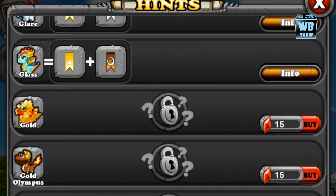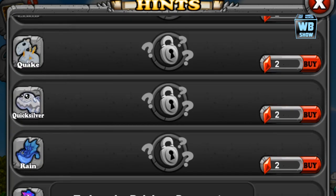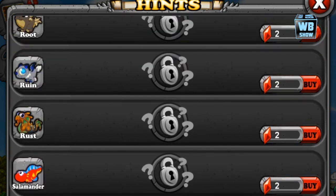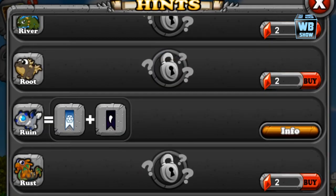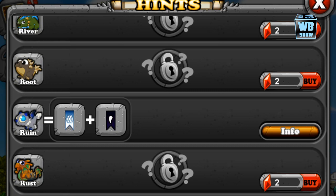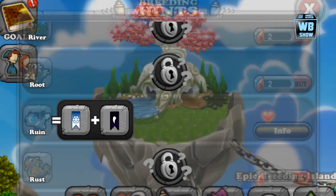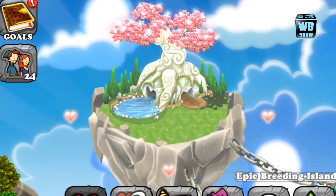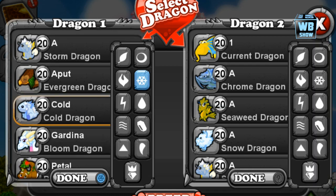The ruined dragon should be in the R section, which should be down there somewhere. Here is the ruined dragon — pretty simple combination: an element of dark and cold. I just wanted to make the confirmation video so anybody having doubts won't have doubts anymore. You just need to use the cold element and dark element. Let's look for the cold dragon in here.